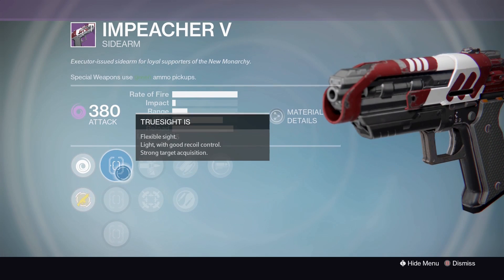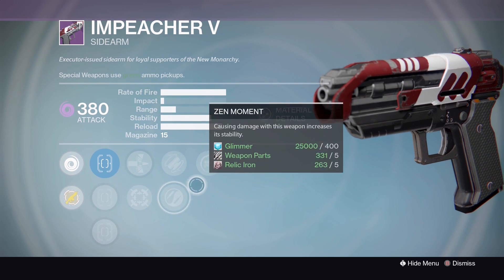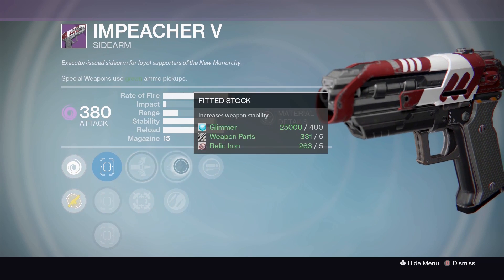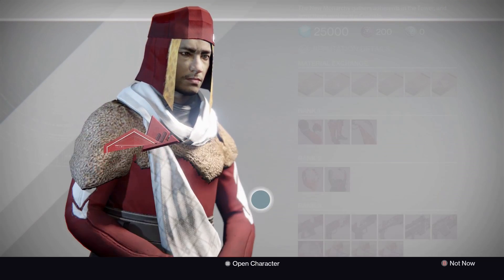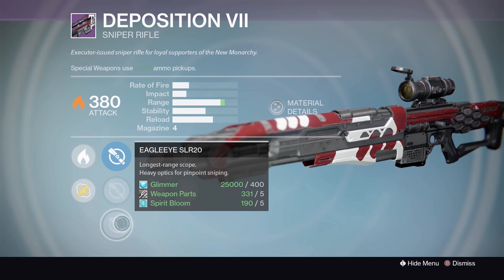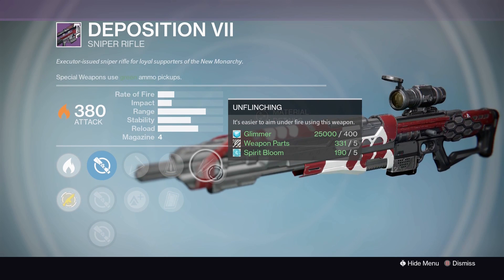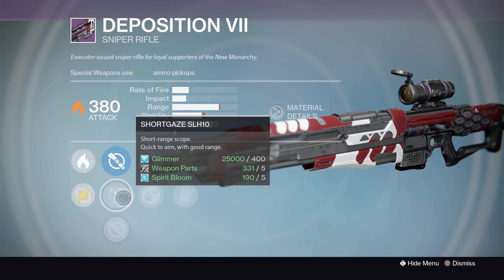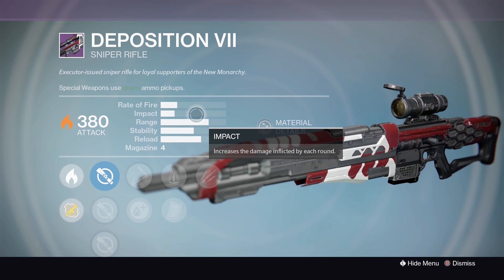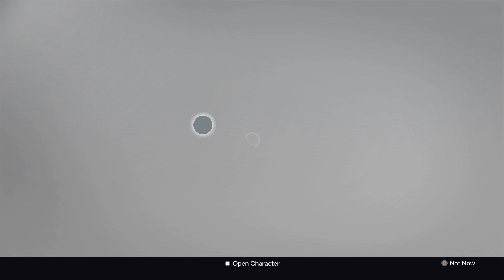Continuing on the New Monarchy sidearm: secondary perks are Armor Piercing Rounds or Hip Fire, then Fitted Stock, Zen Moment, and Reactive Reload. Not bad, but not great without range. If it had High Caliber Rounds it'd be better, but still halfway decent. The best New Monarchy weapon this week is the sniper rifle. Sights: Hawkeye, Short Gaze, Eagle Eye. Perks: Skip Rounds or Lightweight, Perfect Balance, Clown Cartridge, and Unflinching. Unflinching with Perfect Balance, Lightweight, and Short Gaze — not a bad sniper. A headshot's a headshot, and the rate-of-fire boost could make it worthwhile.